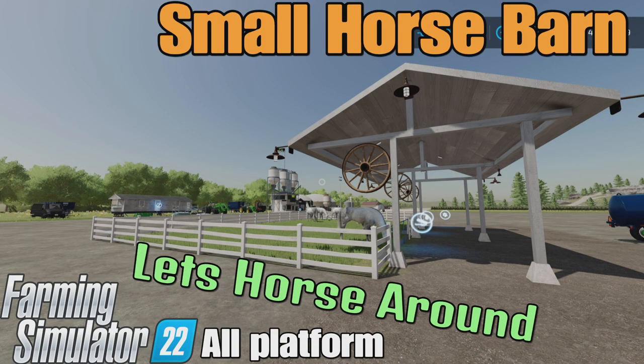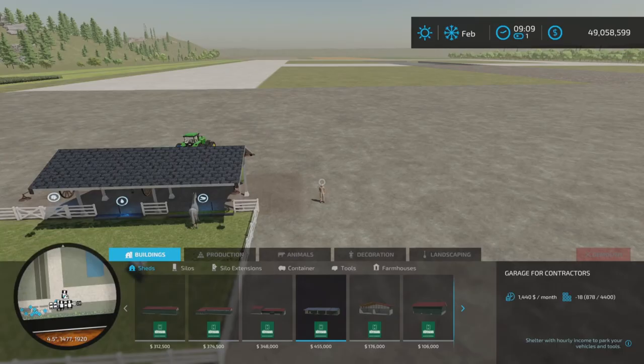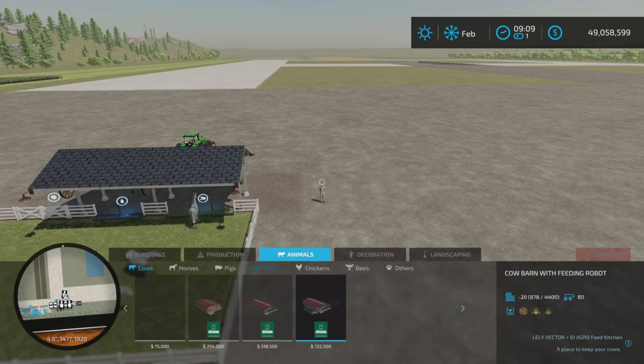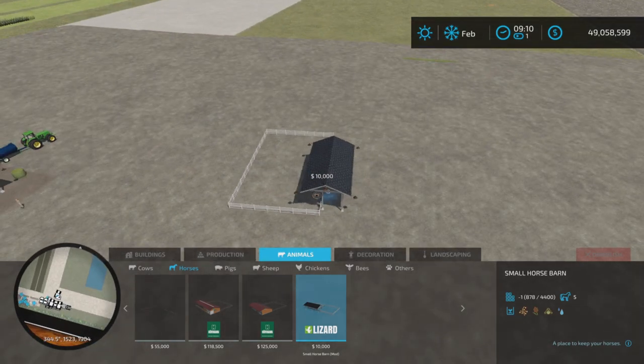Lovely Farm Guy here, and this is Small Horse Barn by BKMods on Farming Simulator 22 — it's for all platforms: PC, Mac, and console. I'm on PS5 here in the Rock Crawl map for this review and demonstration. Let's find it first under Animals and Horses. There it is — ten thousand dollars to place, and it will hold five horses.